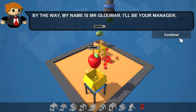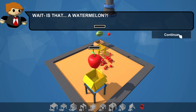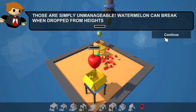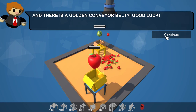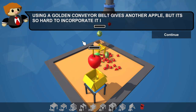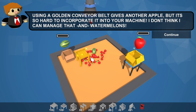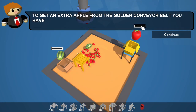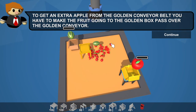My name is Mr. Gloomer, I'll be your manager. Wait - is that a watermelon? Those are simply unmanageable watermelons - they can break when dropped from heights. Yeah, they're breaking everywhere. And there's a golden conveyor belt - good luck. Using a golden conveyor belt gives another apple, but it's so hard to incorporate into your machine. To get an extra apple from the golden conveyor belt, you have to make the fruit going to the golden box pass over the golden conveyor belt.